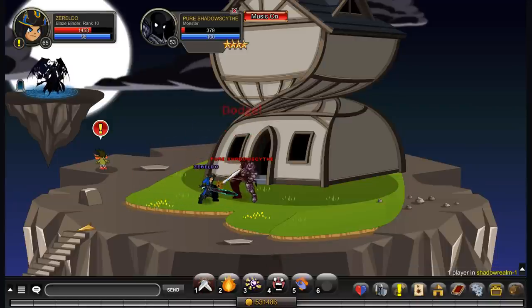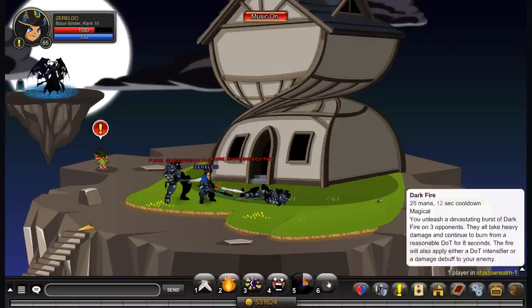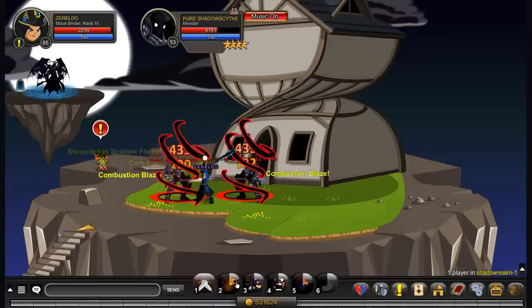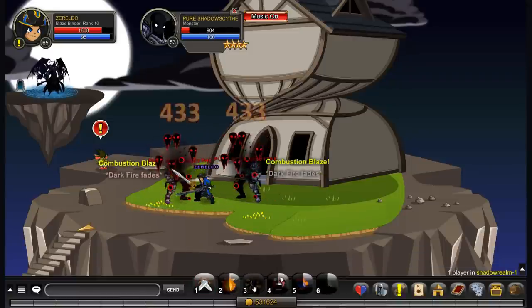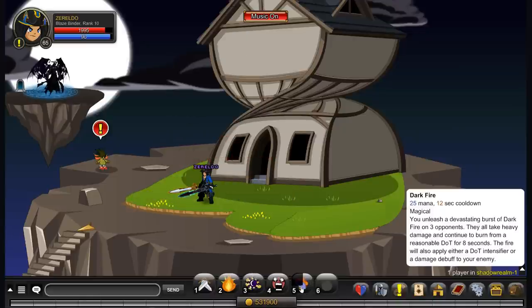These first two DoTs are loopable — you can just keep those going with the damage over time — but you can't loop Dark Fire's DoT. So that'll just be the extra little dot, the icing on the cake. The other thing to remember is that this move has two effects, and both have an even chance to apply. You will either increase the damage of all damage over time effects by 10%, or decrease the amount of damage your opponents do by 20% for about 8 seconds.